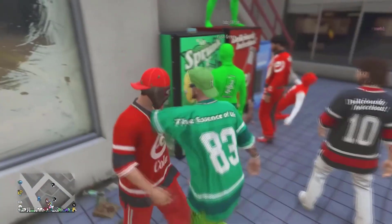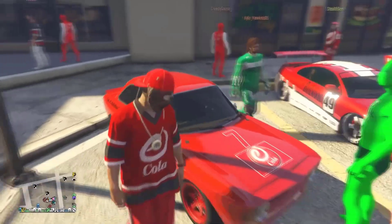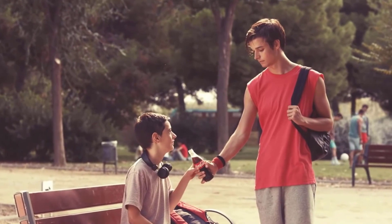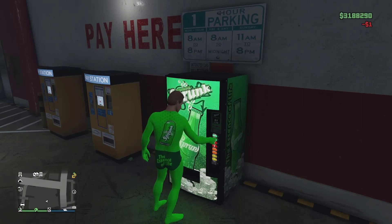Curiously, in GTA IV, Sprunk vending machines sell cans of Orang-O-Tang instead, and Sprunk cans themselves can only be obtained from Ecola machines. Sprunk is an obvious parody of Sprite, and coexists with Ecola, a parody of Coca-Cola. However, in reality, Sprite is a brand owned by Coca-Cola. In Grand Theft Auto V, Ecola cans say "canned under authority of the Sprunk company," meaning Ecola is owned by Sprunk.